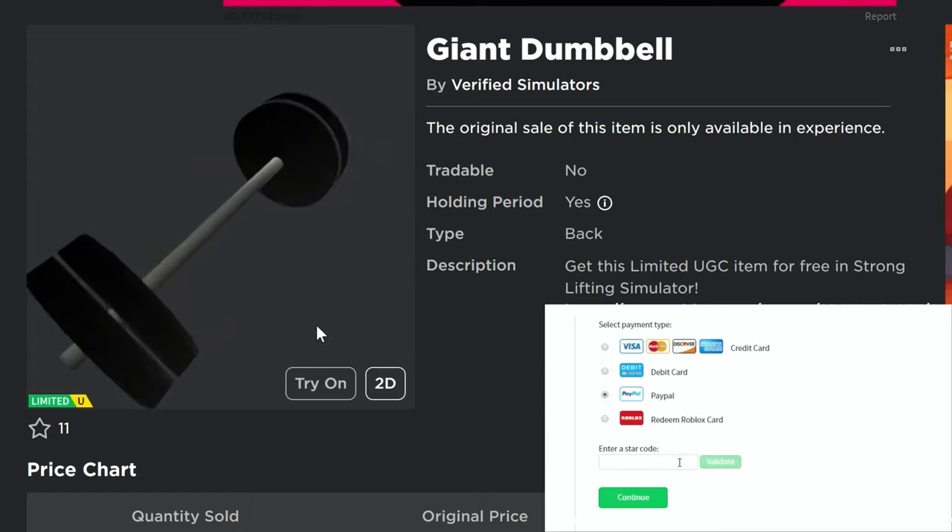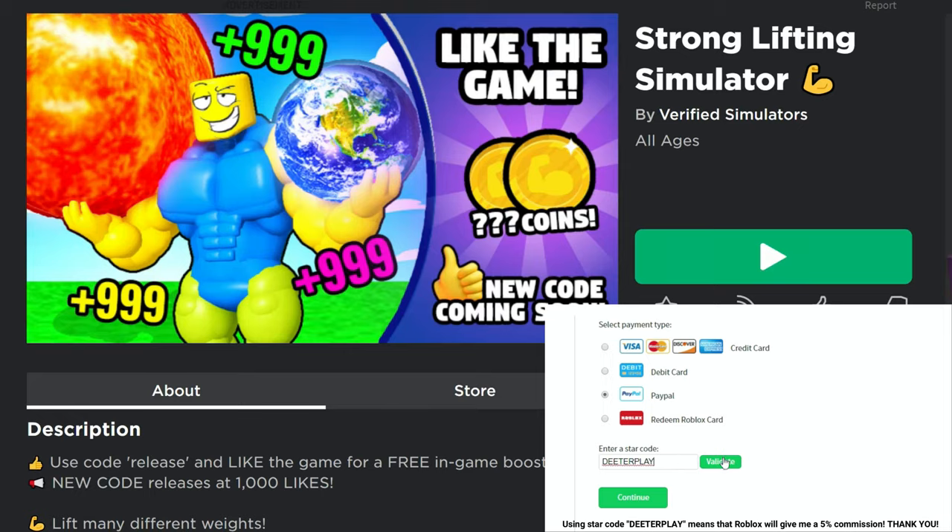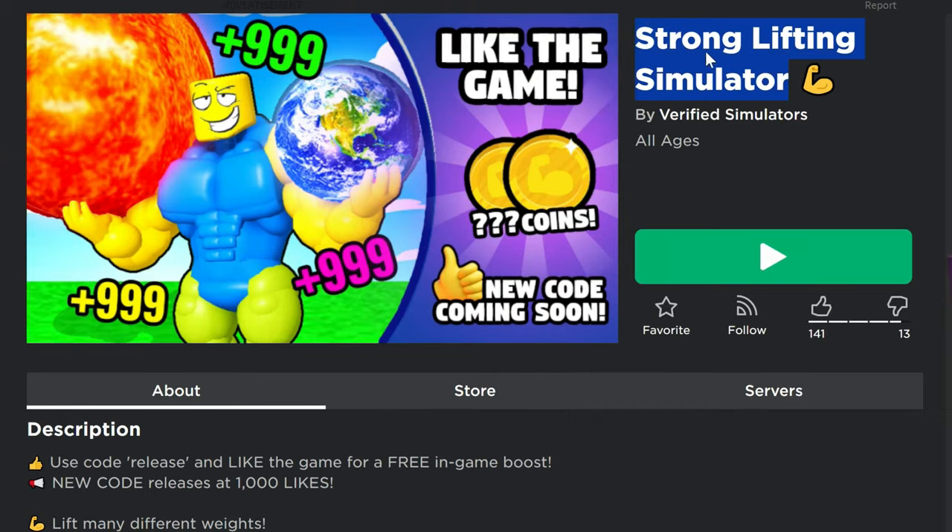Hey guys, another free limited UGC item right here — the Giant Dumbbell. This is a pretty cool looking back item. The game is Strong Lifting Simulator.